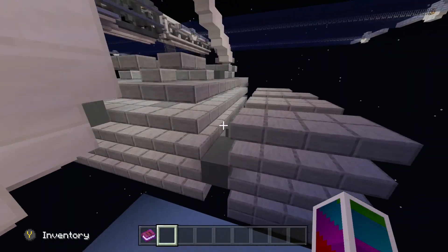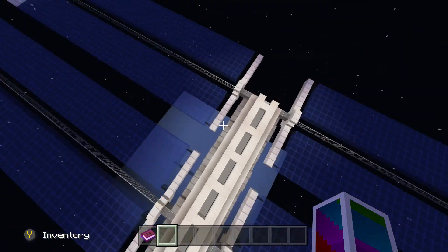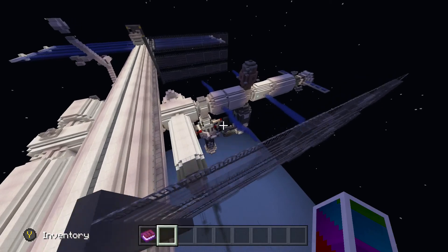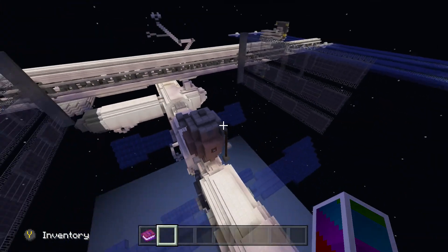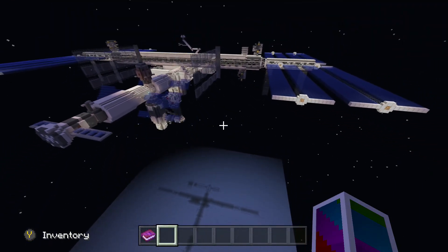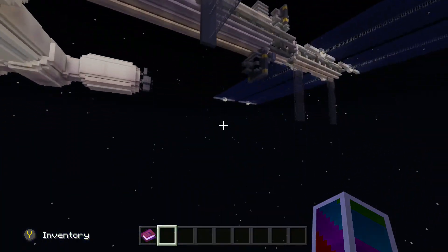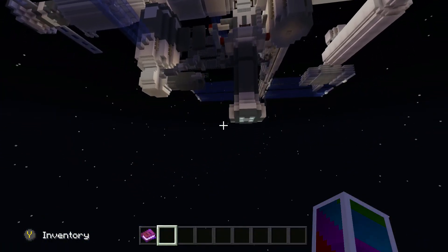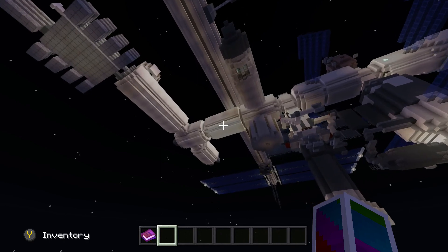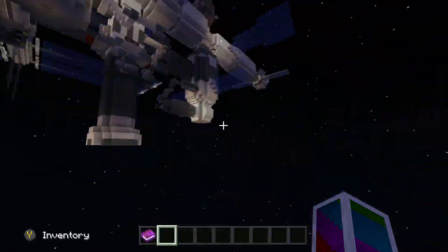I was expecting a little more. I know it's not much you can do in Minecraft because Minecraft does have limitations, but there wasn't much really to do in this map besides just walk around a little bit. It's good to inform you about the space station if you had no idea it existed, but there's not much to do. Let me look for the 360-degree view window — I think this is it, yeah, pretty sure we were in that.